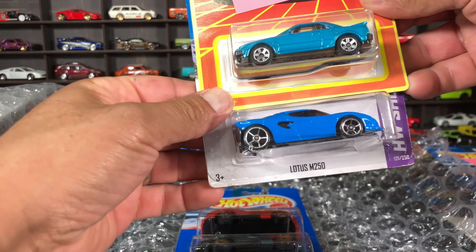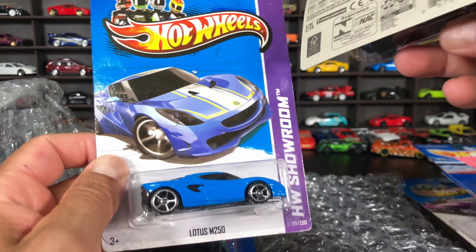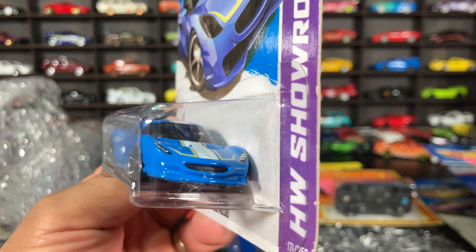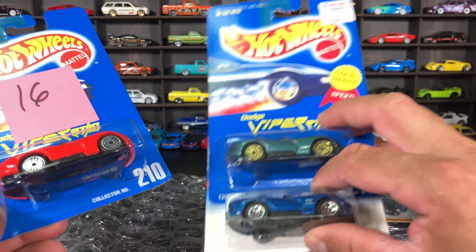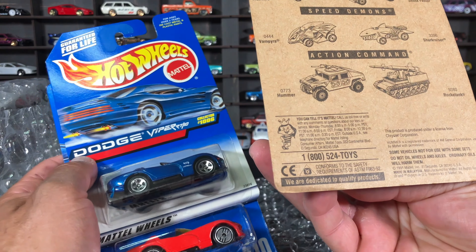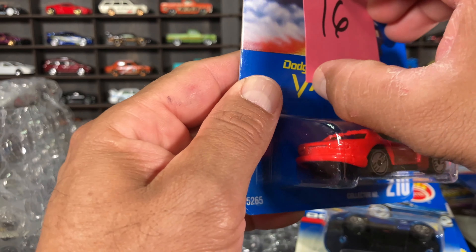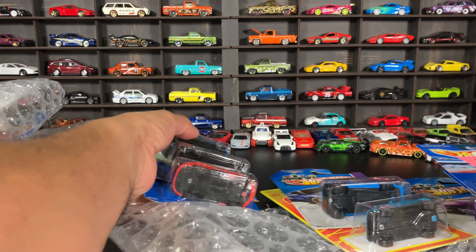Next package — we got some fire here! We got this awesome Toyota MR2, very cool Matchbox from 2021–2022. This is a Lotus M250 — very cool casting, nobody was betting on it, but it looks like a Ferrari. I like it. And these Vipers — nobody bid on them. They're pretty cool: 1991 Viper RT in green, the same one in blue, and one in red. It was a bundle and nobody bid on them, but I'll take it!